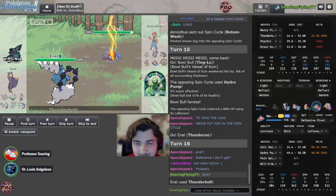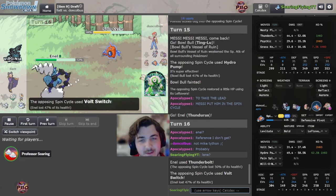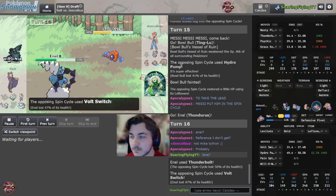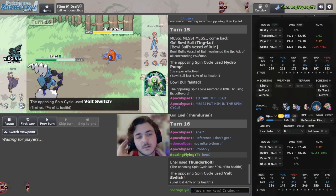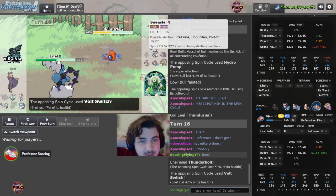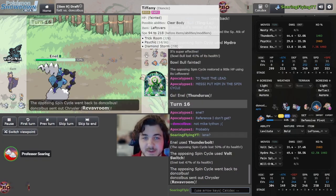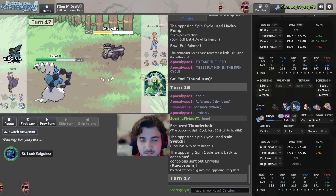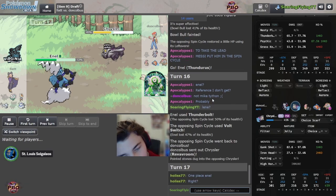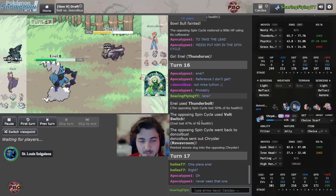Lenny does a little bit too much damage to my liking - the vault switch. Why am I thinking Thunderous has Volt Absorb? Oh because Thundurus-T has Volt Absorb, that's why. Its ability is Prankster or Defiant - wrong form, bad form. All we don't know now is the Sneasler's name, but that thing's a late game sleeper. It honestly might come in right now - it probably has Room Service but won't matter. Unburdened procs unless he goes Poison Touch, which is possible. Even the Sneasler there is a really high base stat mon.